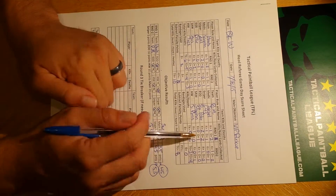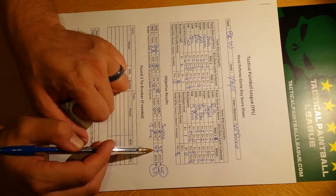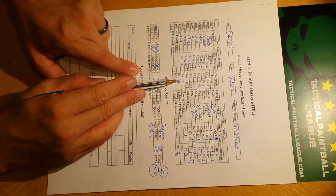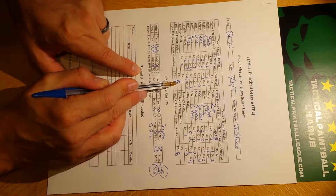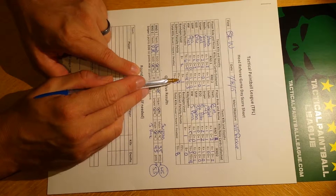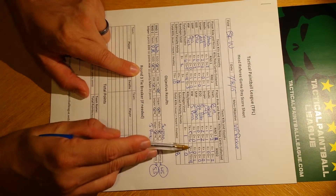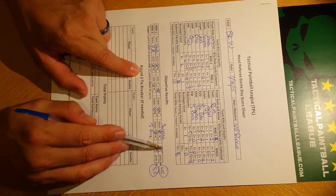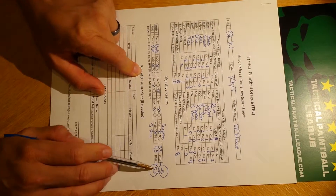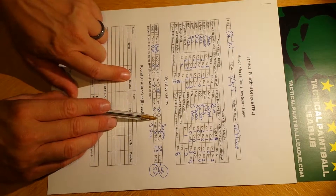Now both rounds are over. You know your kills, deaths, bandages, and total objective points. All you do is add your total kills to your objective points. Ghosts had 6 kills in round one and 4 kills in round two. Subtracting any penalty points — in this case none — that's 10 total kills. Renegade Mines had 5 and 3, making 8 total kills. Adding kills to objective points: Ghosts get 45 total points, Renegade Mines get 53 total points. Renegade Mines wins the game 53 to 45. This shows you don't necessarily need more kills to win — it's really about completing your objectives and getting those points.